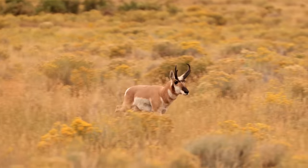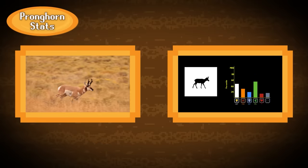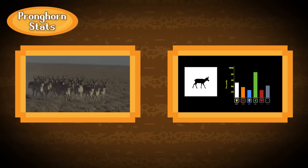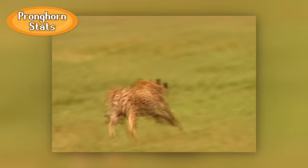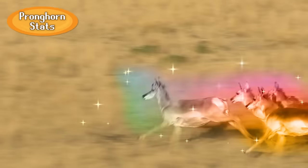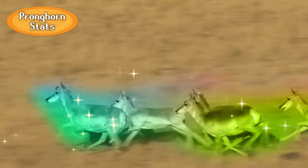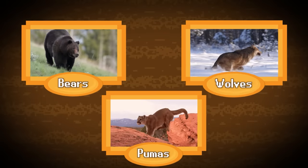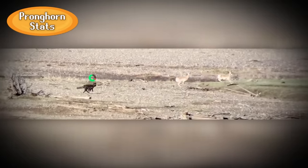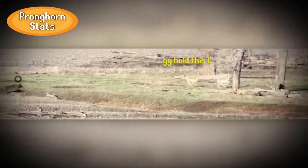The pronghorn may not look like much, but it sports some pretty impressive stats, including the second highest base mobility stat of any terrestrial animal, with only the cheetah having a higher top speed. This makes it faster than every other build in the North America server by a substantial margin. Pumas, bears, and even wolves have essentially zero shot at closing the distance to a pronghorn player.